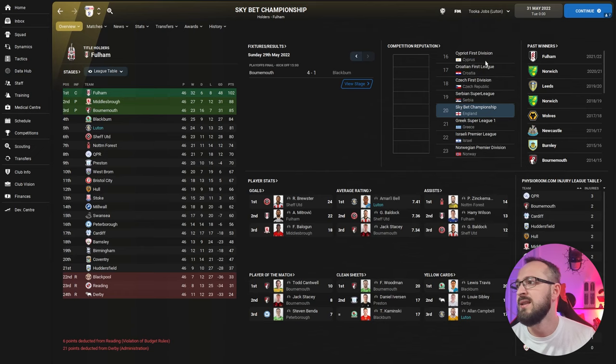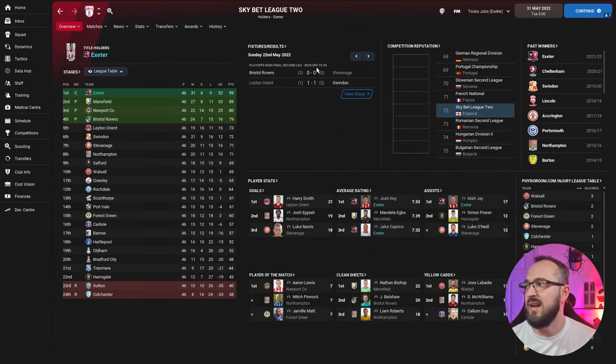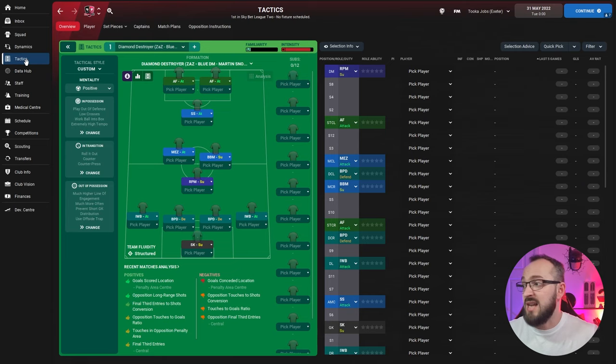In the lower leagues, Luton in the Championship came fifth, missing the playoffs — a shame but a good position. Oxford came first, and Exeter all the way down in League Two also came first with this tactic. Overall success definitely — this tactic has done really really well across all leagues. Hopefully when you download it, it works just as well for you. If you're using a narrow tactic, start bringing in players that suit it — it'll always do better with the right personnel.